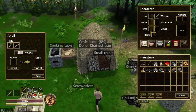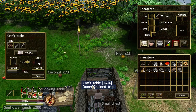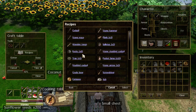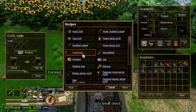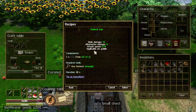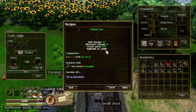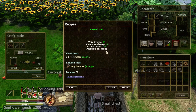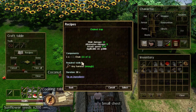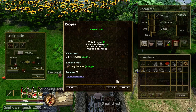Let's now go to the craft table, which is where you make the chained traps. So if we go here and take a look at the recipes, down this list you'll see there is now a chained trap. And if we click on that, you will see the application for the chained trap is the goblin — hence taming the goblins.